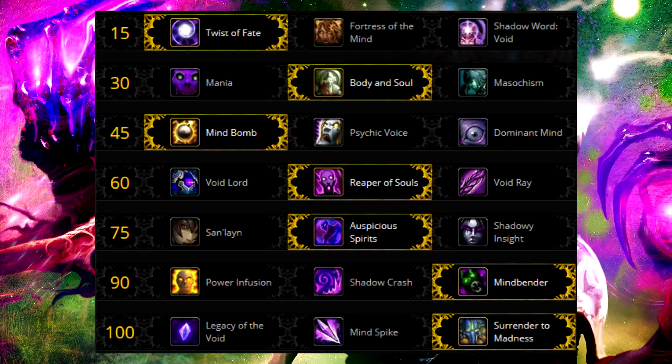For talents, here is a picture of the optimal talent build for single target DPS on a raid boss. However, you may want to swap around some talents to increase AoE damage, since Shadow Priest's AoE damage is really the main reason they're brought to a raid. You may also want to swap some options when certain utility talents become more useful to counter specific boss mechanics.